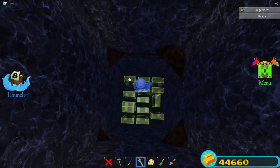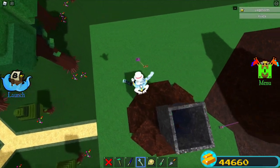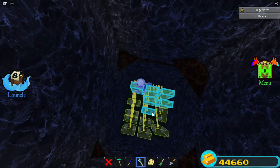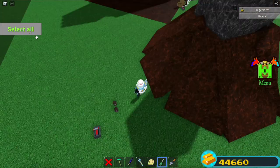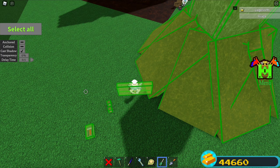Go in here and select all these. If you're on a computer, you can hold Shift while selecting all of them. Then do this — the volume is selected. Click on the delay blocks, and now do the same for the other one. There we go. Now select all and set the delay time to 0.5.